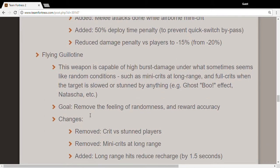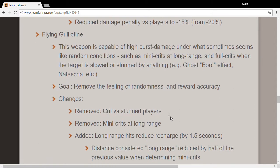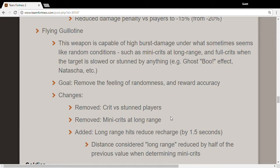Flying Guillotine: you can no longer crit to stun players. That means the entirety of the Sandman and Flying Guillotine combo is gone. Also, you can no longer mini-crit at long range, but long range hits reduce the recharge time, so you can fire them off more quickly if you line them up.